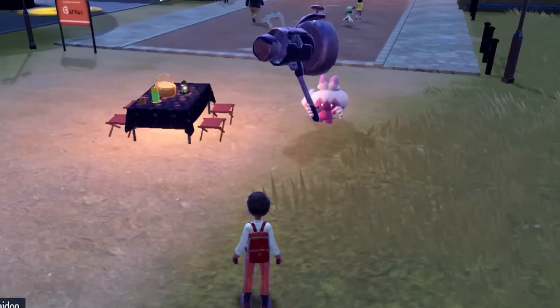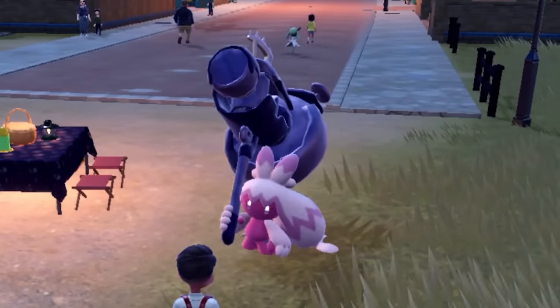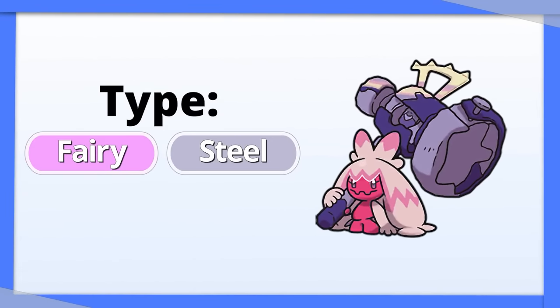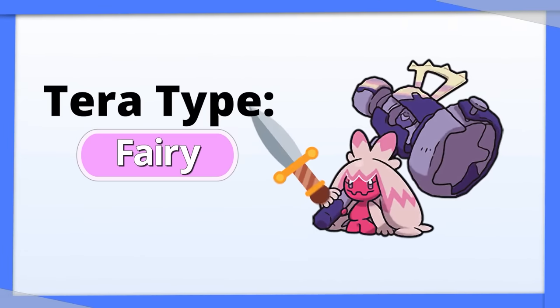Tinkaton: for having a hammer that's literally bigger than its body, this thing isn't as strong as you'd think. But it's Fairy and Steel, so it's automatically better than most Pokemon. If you were to Terastalize it, go with Tera Fairy to give up both of your weaknesses and get a power boost.